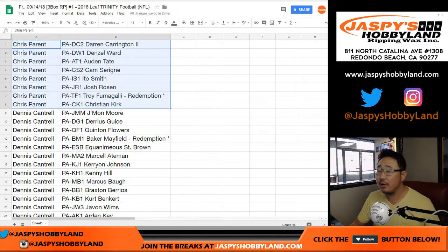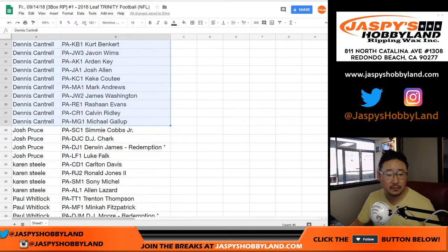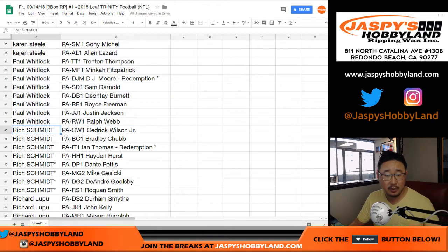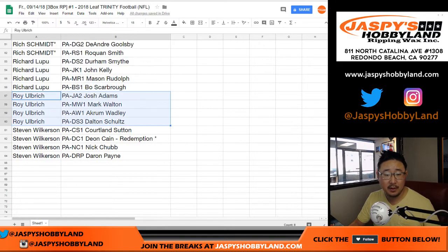So Chris Parent, there are your players right here. Dennis, here are your block of players right here from Jamon Moore down to Michael Gallup. Josh, there are your players, including DJ Left Shark. Karen, there's Sony Michelle in there — she's a Patriots gal. There's Paul's players. Rich, there's yours. Richard, Roy, and Steven Wilkerson. There you go.